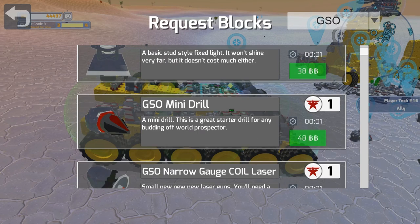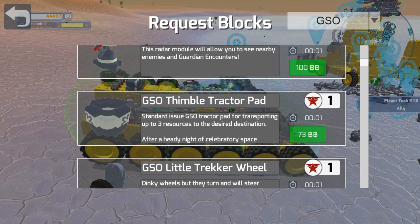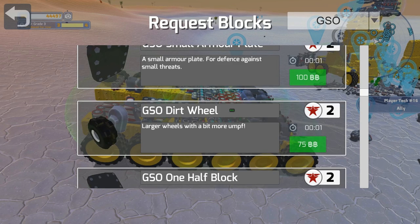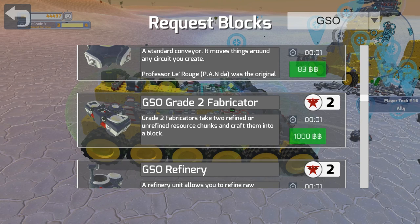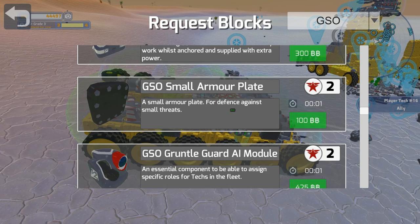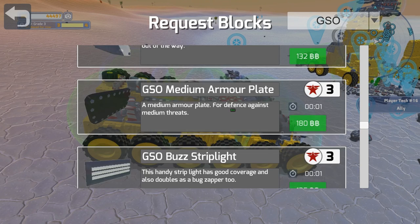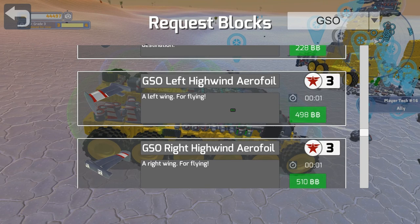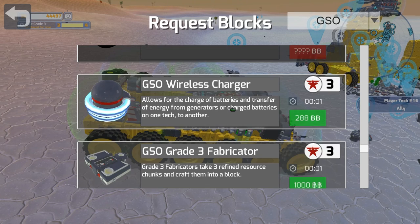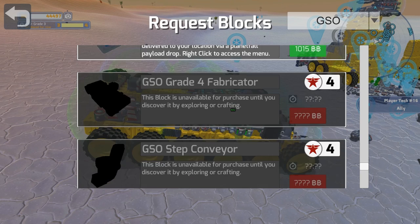I'm just crossing my fingers right now guys because we need a ton of those and we need to have access to them. It doesn't seem like it's even here — it's not even grayed out. Did I miss it, did I go past it too fast? There's so many items in here. It would be nice if at some point they put in a filter so you can say 'I'm just looking for wheels' and it just shows you the wheels, or just base pieces — just to make it a little bit simpler. You could also filter out stuff you don't have access to so you don't have to keep scrolling past things you can't even build. I don't see the propeller — it should be in the GSO section, it's not Venture as far as I know.